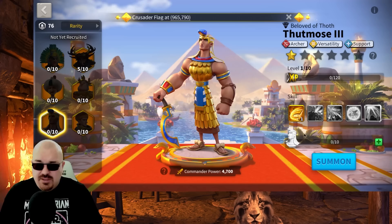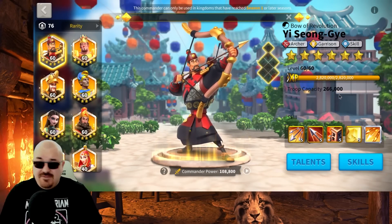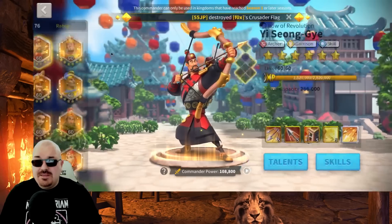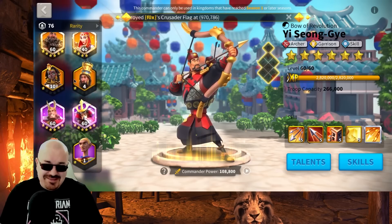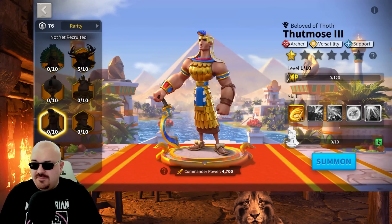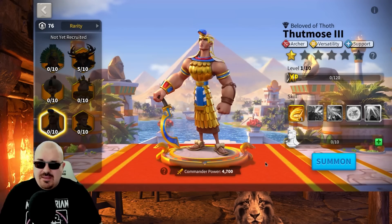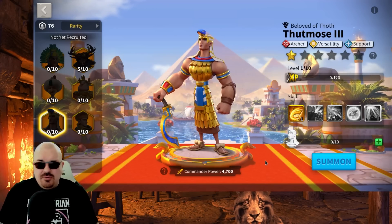For KVK 1, 2, and 3, you already have YSG, who has been the MVP of archers for a very long time — 110 to 111 million kills, which tells you he's a killer. His expertise with his circular AoE is just too good. Thutmose's source is labeled 'event,' so I'm expecting this to be another gold key commander, similar to LCD, or possibly available in some MG wheels for KVK 1 at some point.